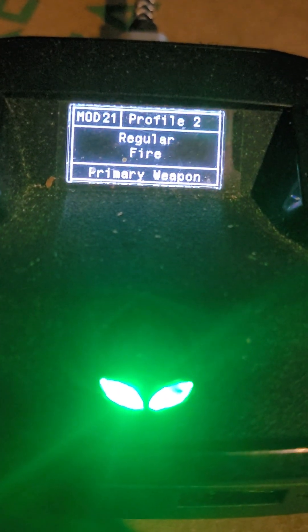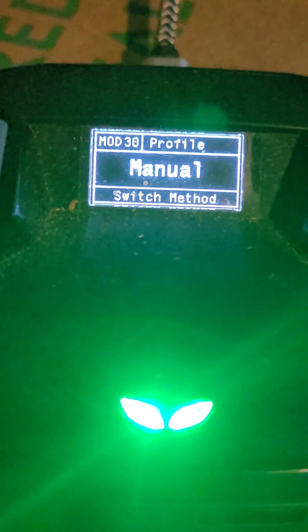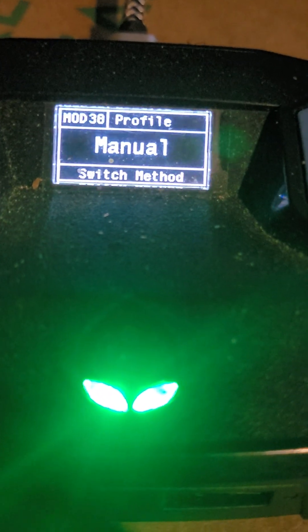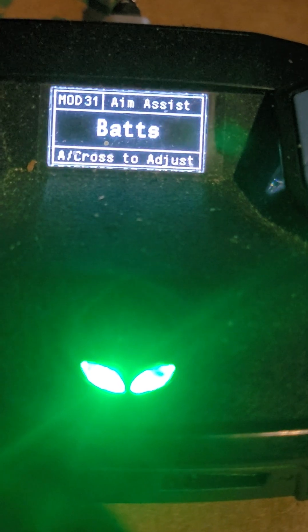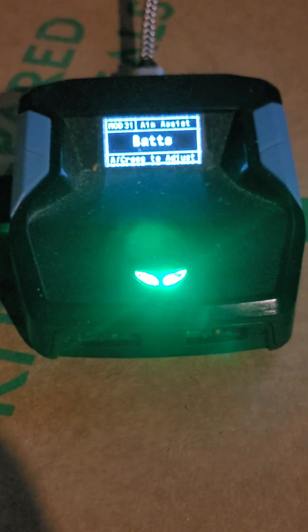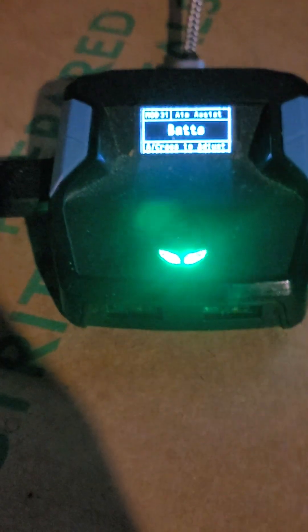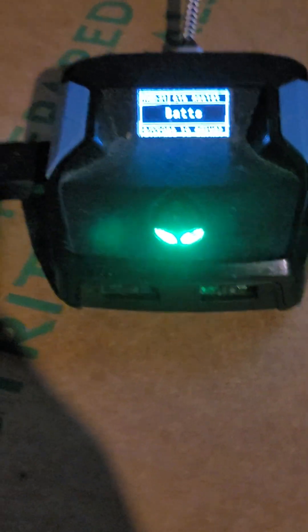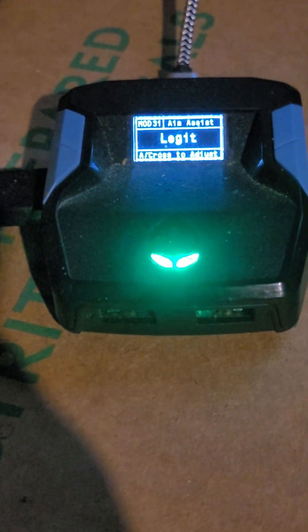I'm on profile one. My switch method for my guns is manual — you can also have it on automatic. Aim assist is on Bats. The reason why my aim assist is on Bats is because, from what I understand, as soon as you press your ADS button — your left trigger — the anti-recoil and aim assist are both enabled at the same time. But you don't have to go with Bats.